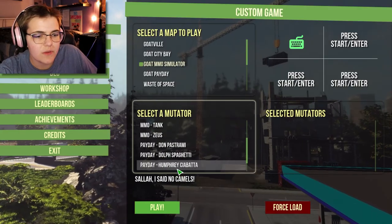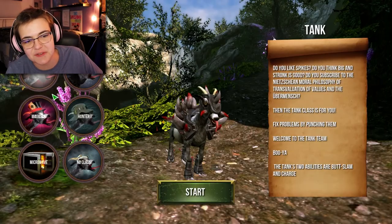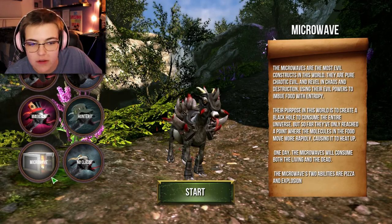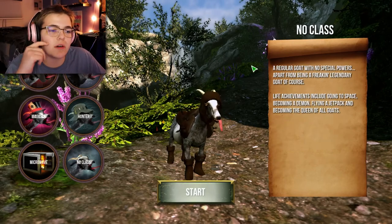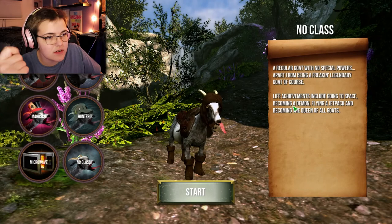Select a mutator — oh god there's a lot of these. What is MMO Zeus? This is like Guild Wars, this is so funny. Do I want to be a tank, a rogue, a magician, a hunter, a microwave, or no class? We'll do rogue. I always pick rogues in MMOs — when I play Skyrim every time I'm a thief, I'm an assassin, I'm a rogue.